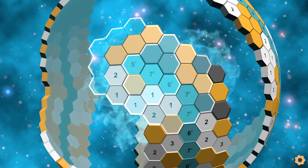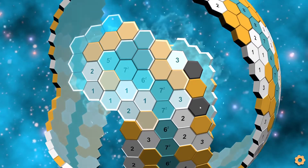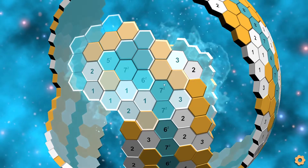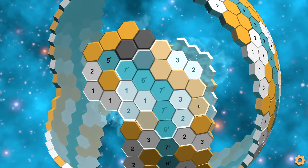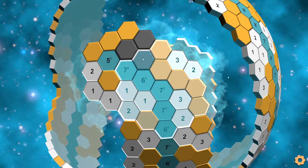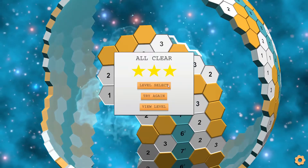So this six will be completed here, and cannot use these two tiles here. And then we get these tiles, and this is already done. And finally, we look at the corner seven here, which has one, two, three, four, five, six, and needs this tile, which is the last tile we needed for the six here. So there we go.